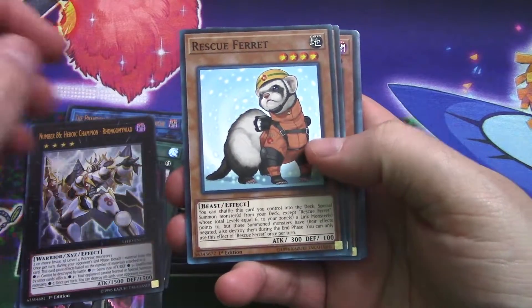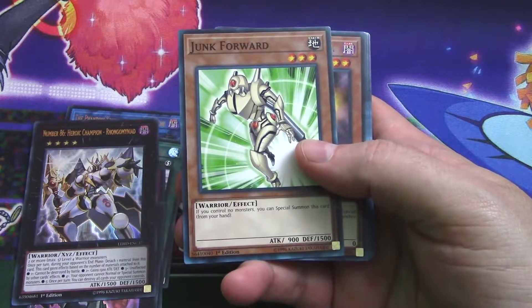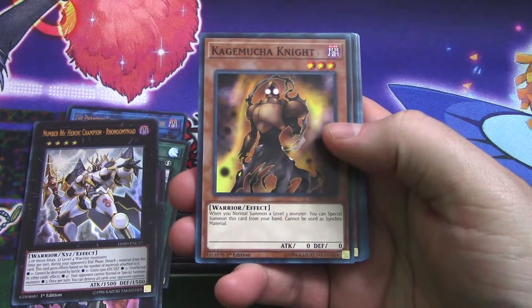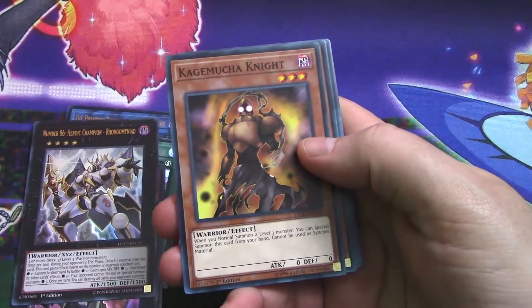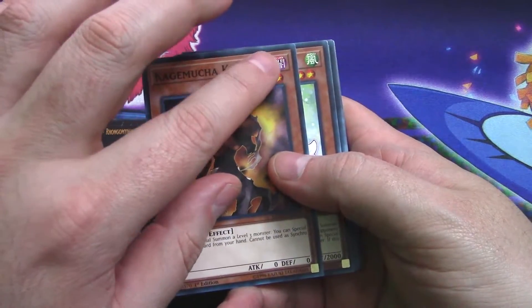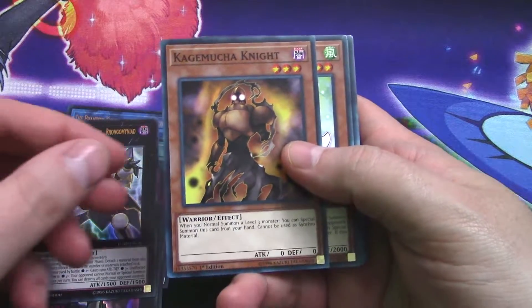Rescue Ferret - yes! One of the greatest cards in all of Duel Monsters. Junk Forward - oh god, I hate that card. And in the packaging of these cards, I guess there was a little piece of something and it ended up denting the card. That stinks.